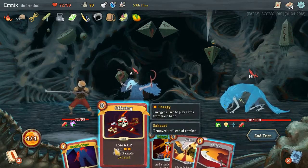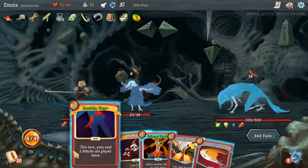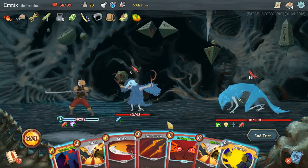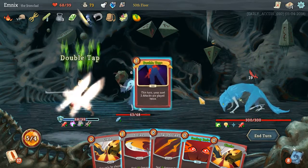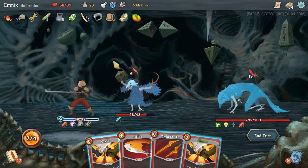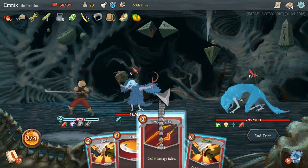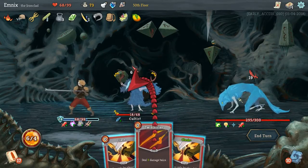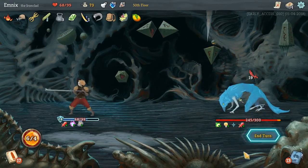Let's play Offering. He's going to gain strength when I do this. I have to play Infernal Blade, I have to play Offering. Whenever I play a power, he gains strength. I have to play Panache — it's too good not to use. And then I'll Double Tap. I'll play Seeing Red just so I can get more draw. Let's try and kill this guy here — Strike. Twin Strike. He's dead. Clash. Clash. End turn — I'll block all his damage.